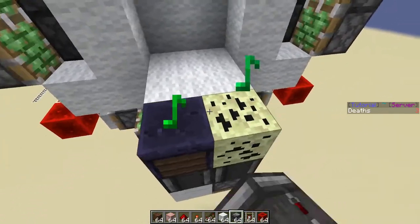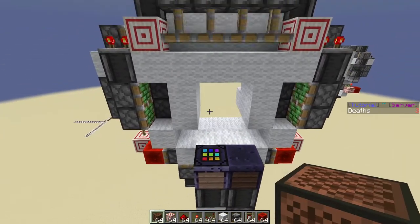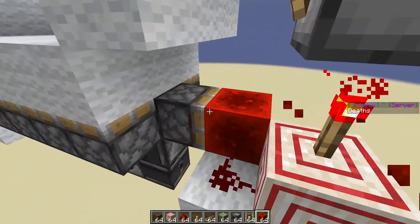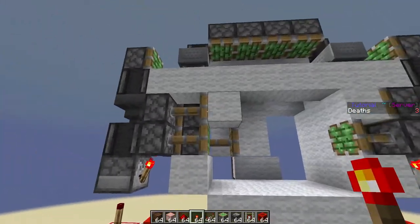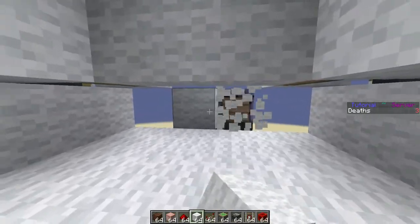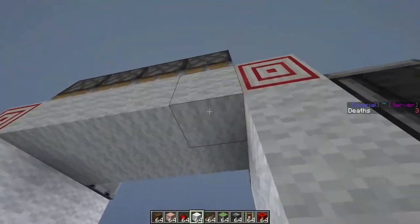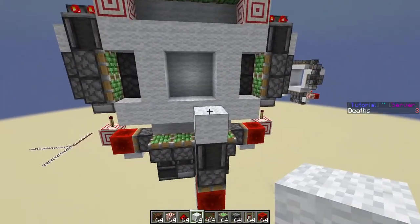Place a redstone block so when you trigger it the door opens. If you have an issue where it gets stuck, you just need to place a redstone briefly to break the redstone torch then place it again — that will power the circuit quickly once more and reset it. You don't have to do all this fixing if you just do everything correctly the first time. As you can see, you can trigger the door from here as well.